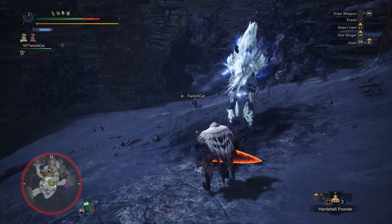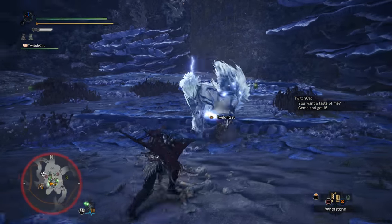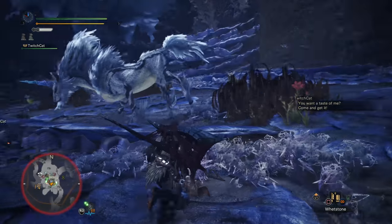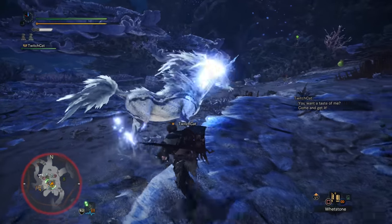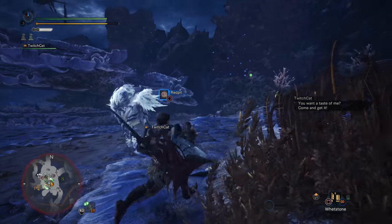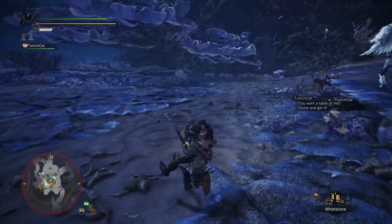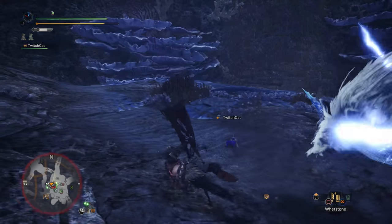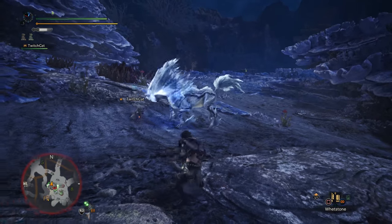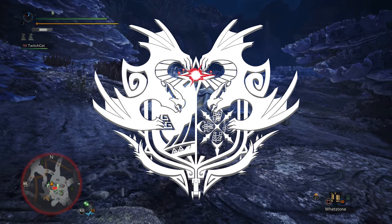Kirin actually has quite a small selection of moves so this shouldn't take too long to learn. The first and most basic physical move is the horn thrust. Kirin will lower his head and either thrust his horn upwards in place or move a short distance and then thrust his horn upwards. This is an easy attack to avoid — all you need to do is roll to the side as soon as Kirin lowers his head. His small size makes physical attacks like this way easier to avoid.